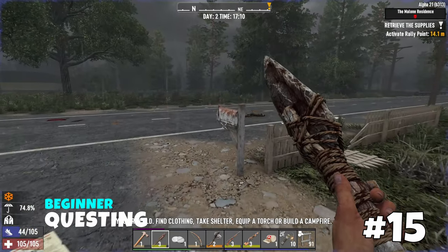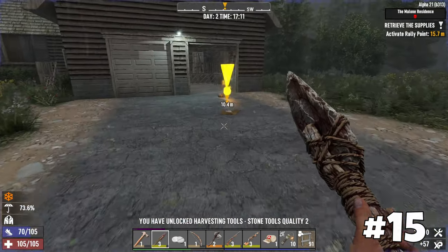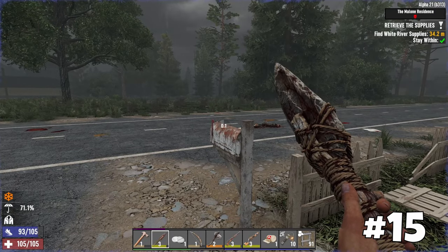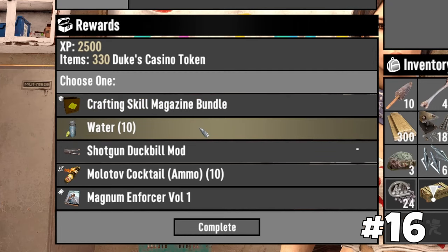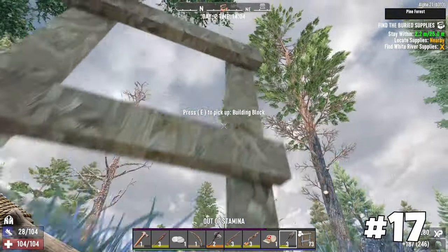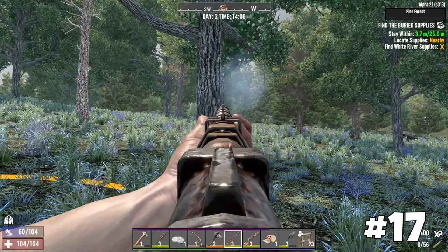Avoid double-dipping quest locations by first looting the paydirt and then triggering the quest with the exclamation mark. Loot crate contents are usually not valuable in the early stages of the game; however, double-dipping works well when looting mailboxes. Complete a quest or two on your first day — it gives you a good head start and quest rewards are usually better than looting. During a buried supplies quest, always check your surroundings for spawned zombies once you hear a ding sound.